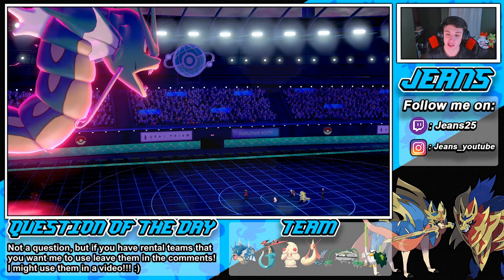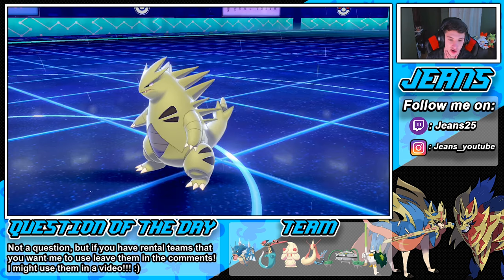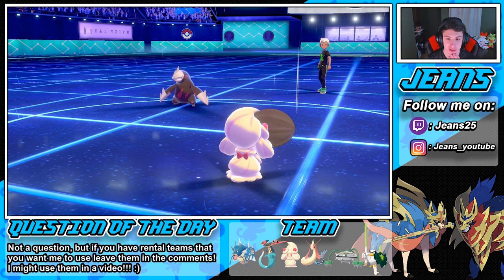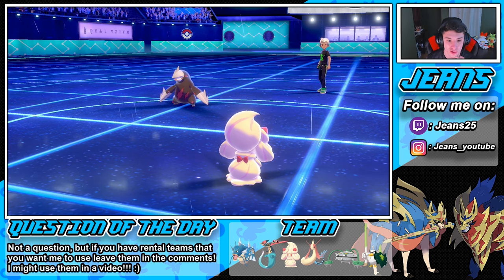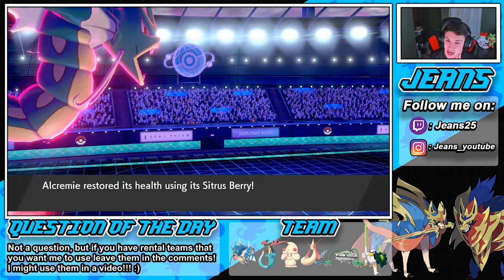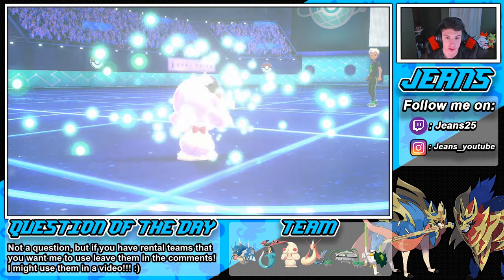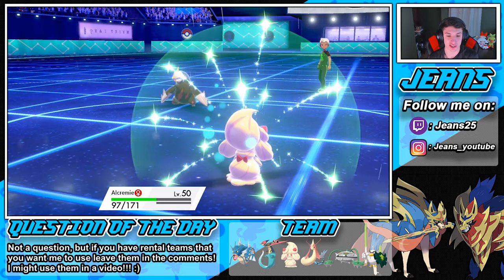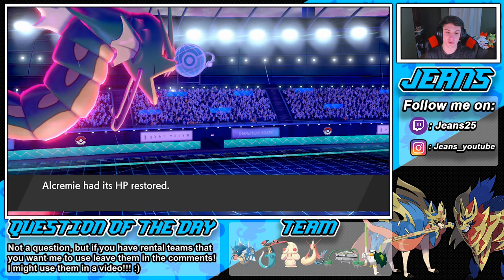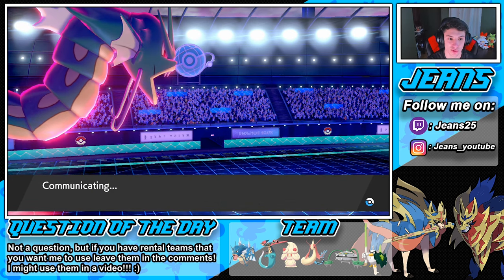That's exactly what I wanted — set off the Weakness Policy! That's why we went with Dynamax, to soak it up. The rain is now among us. Can we get this Recovery off? That would be huge with Alcremie. Unnerved goes away and the berry pops out — we should be able to soak up another hit and get this going. We outspeed this thing now, I'll take it. We get off a nice Recover, and we can totally Decorate up.